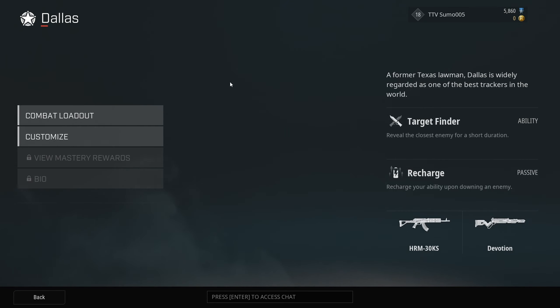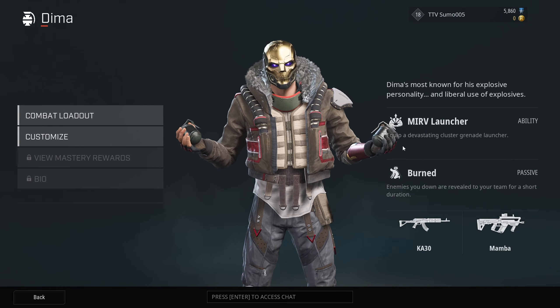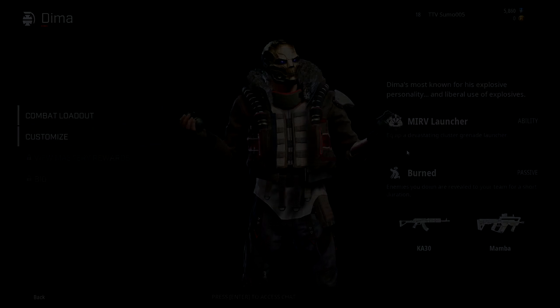Rule number 1: choose your character. Make sure you take the time to analyze each character, as they all come with their own unique ability and passive trait. Only one rogue can be chosen per team, so choose wisely.